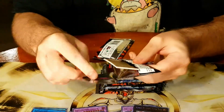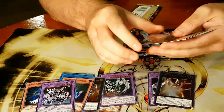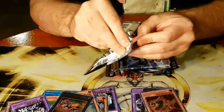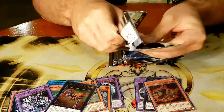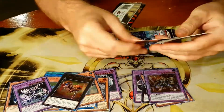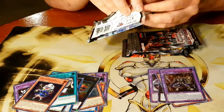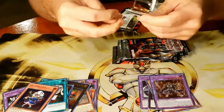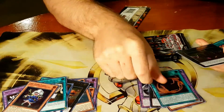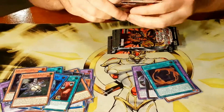Utopia's match - guys, we can pull a 10,000 Dragon, Chaos Emperor, or the new Utopia. I haven't gotten that one yet. Oh, a Fossil Fusion! That's the Obedience Schooled - fantastic, this is awesome, whole line!